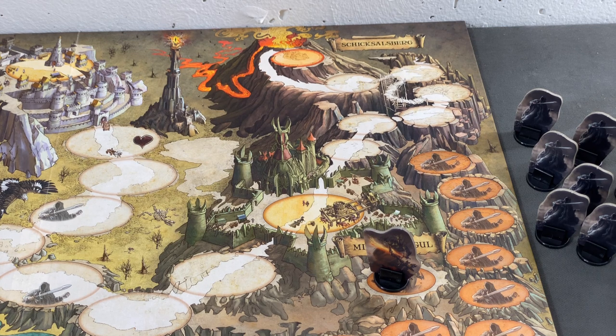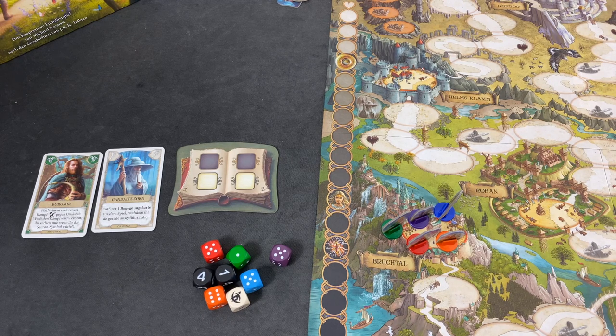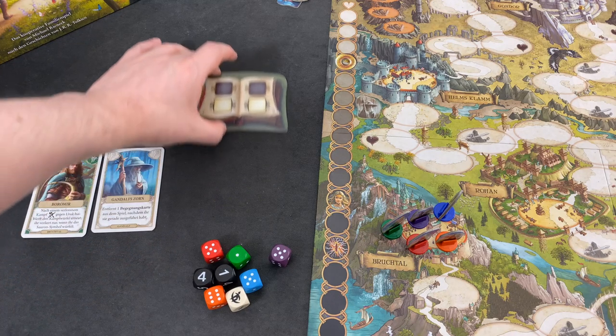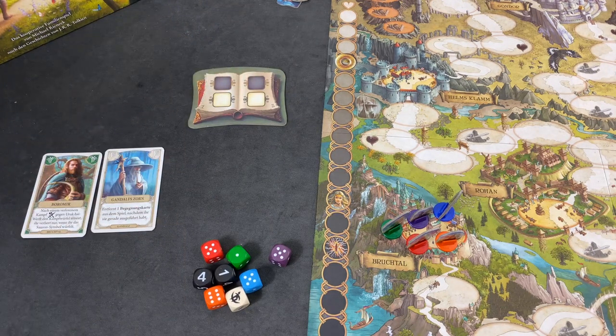With that being said, I think we are ready to go. Today I will simulate a two-player game, but ultimately it doesn't really matter too much. I will not play with the optional rule restricting cards to the player in front of whom they sit. Here we have player one, here player two — I will simply move this little book up and down respectively.